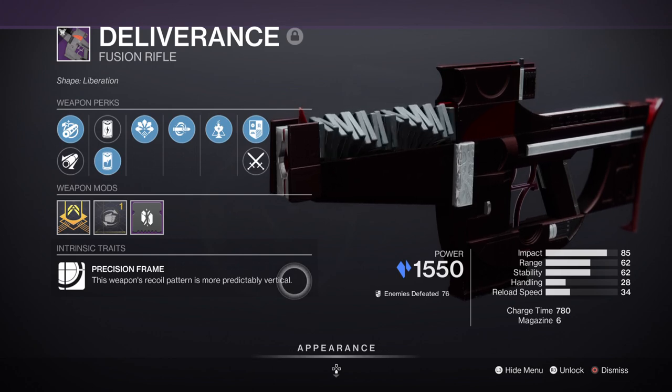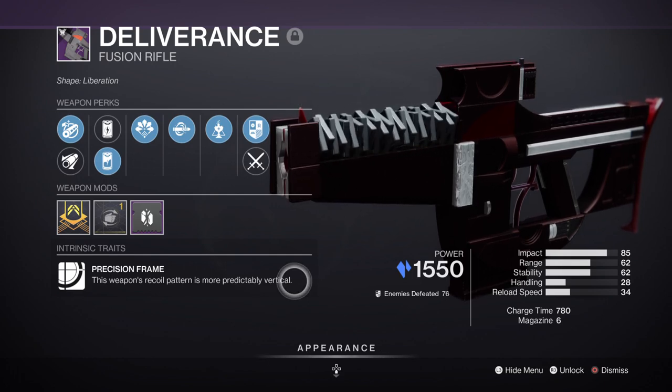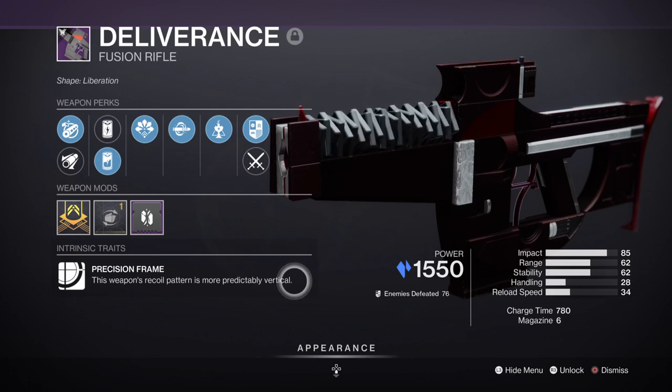If you want Deliverance specifically you'll need to do the raid and hope it drops, but if not you can always get the Riptide crucible fusion rifle instead, which can drop with Auto-Loading Holster and Chill Clip in one roll.